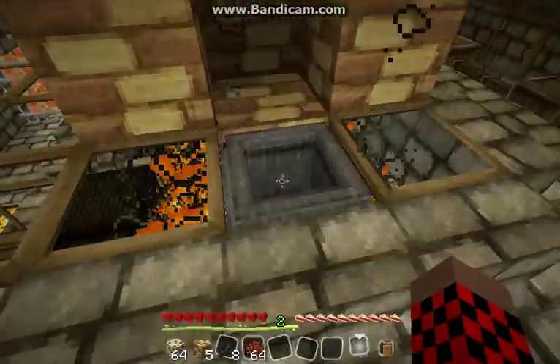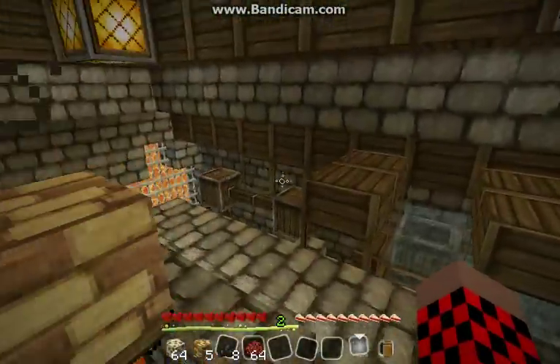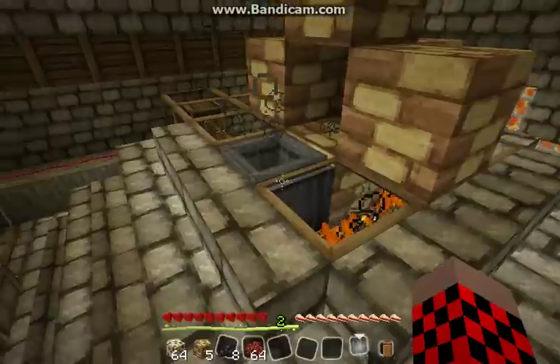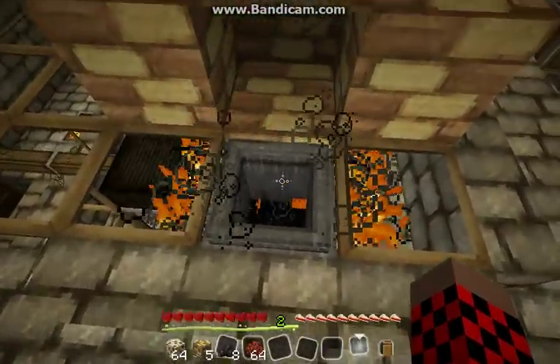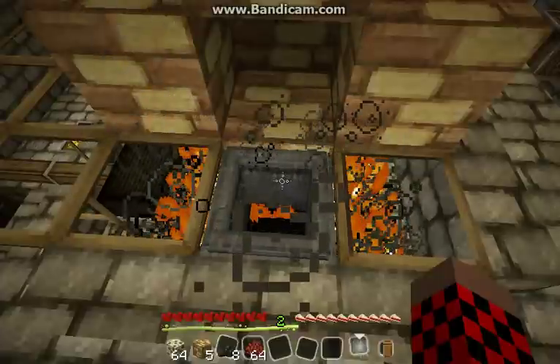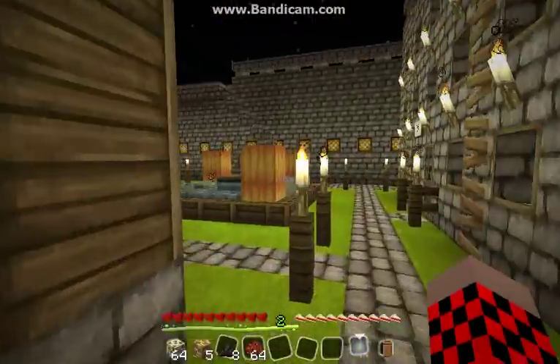We've now made a crucible and placed it. We've made an urn for our soul urns. We've made our kiln. A couple more items are required for steel: we need some iron ingots, we need some coal dust, and we also need to turn our urn into a soul urn.